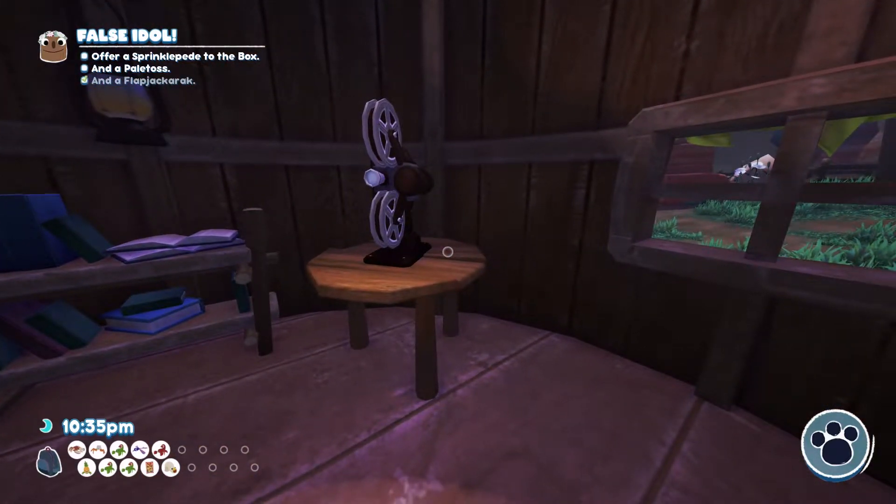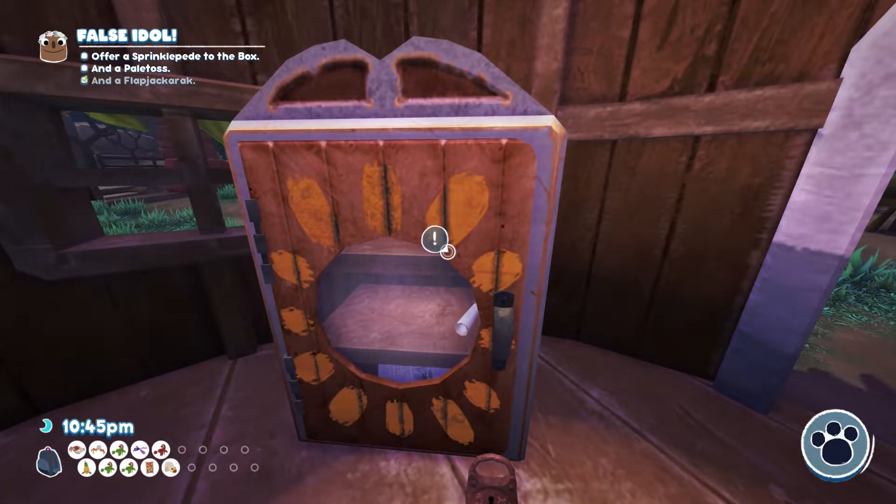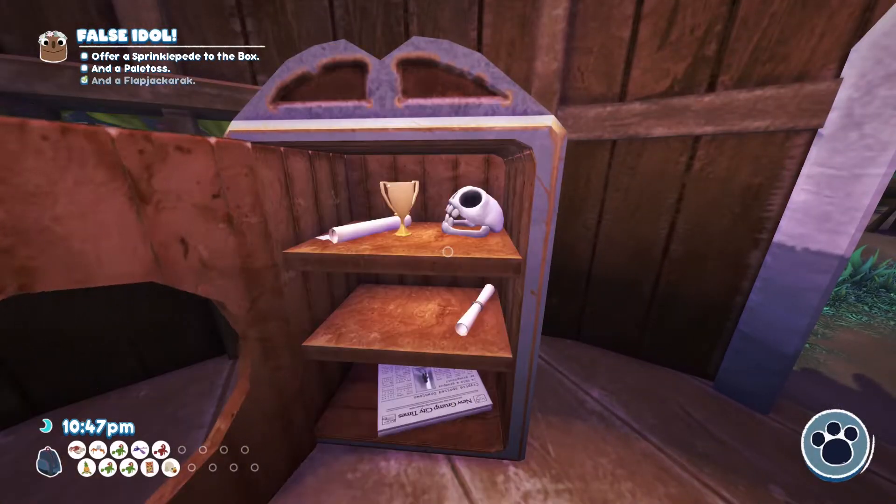The first one is right beside the projector in Lisbeth and Agabel's house in Snacksburg. You can just walk in there and get it, and you can watch it through the projector if you like.